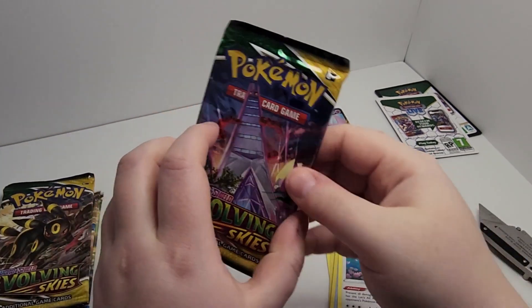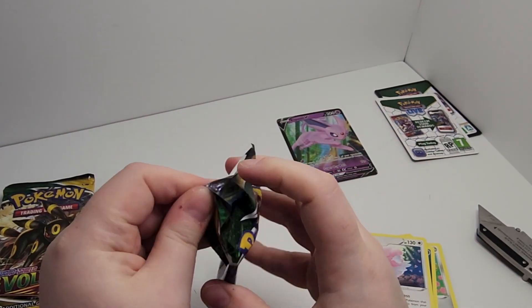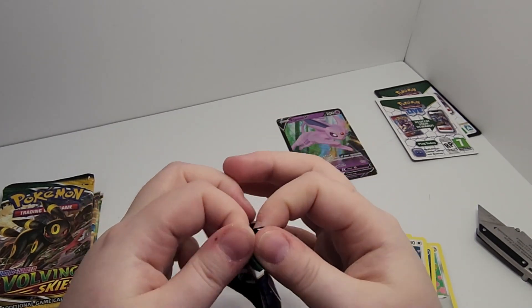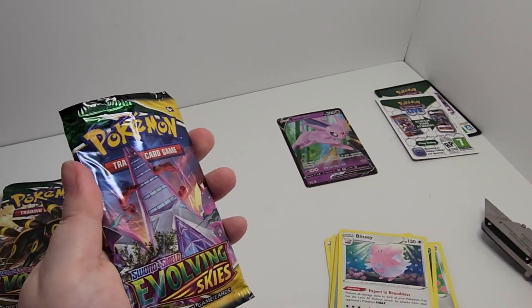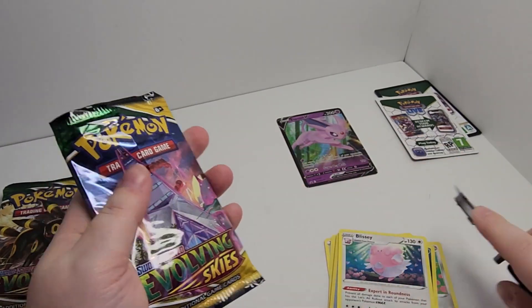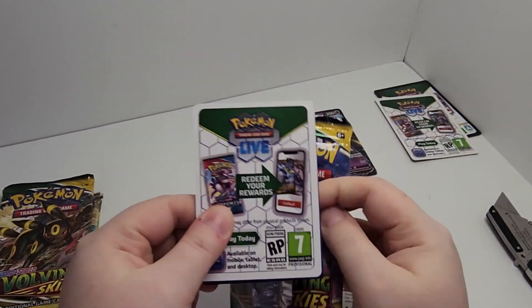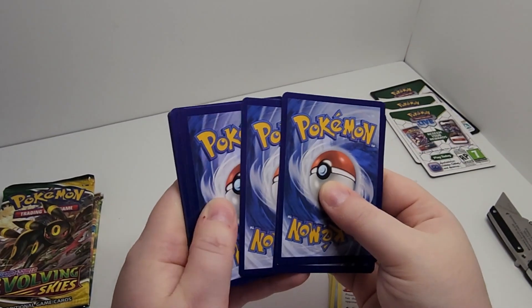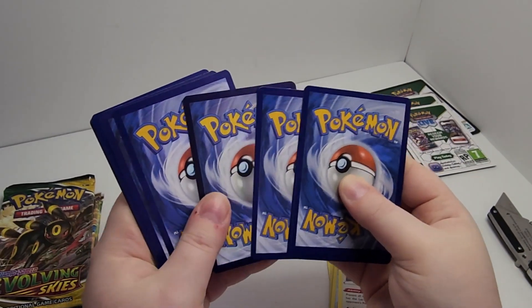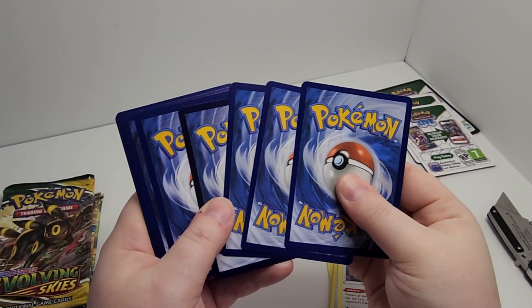Moving on into Evolving Skies. Actually, considering that's always the code card, I could just do this — it doesn't matter if the code card gets scratched. That's some big brain moves. Oh, that card — do you see that? How dark that card is compared to the rest? Interesting.